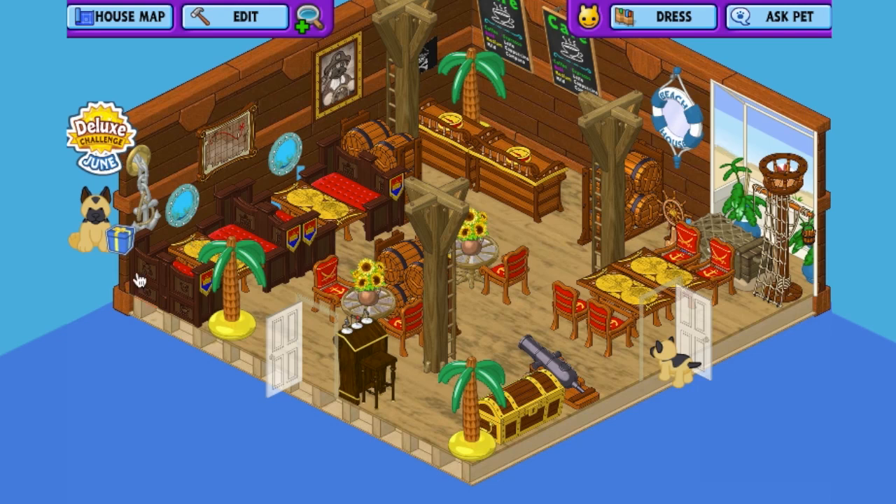I made a little booth area in the left corner using chairs from the medieval theme — they look like fancy wooden booth chairs. The tables are from the pirate theme. In the right corner I set up a big table with seating from the pirate theme because the red color tied together nicely. On the walls there's a Captain Dogbeard poster, a map, and that anchor from the Souvenir Shack. There are also inflatable palm trees from Sheldon's Souvenir Shack, which you'd definitely see at a restaurant like this.